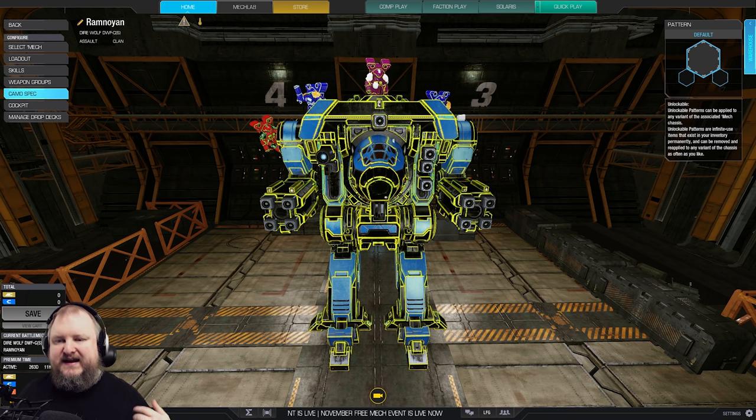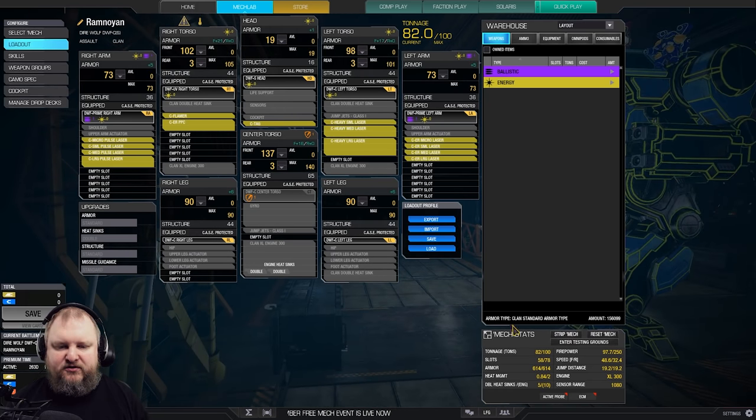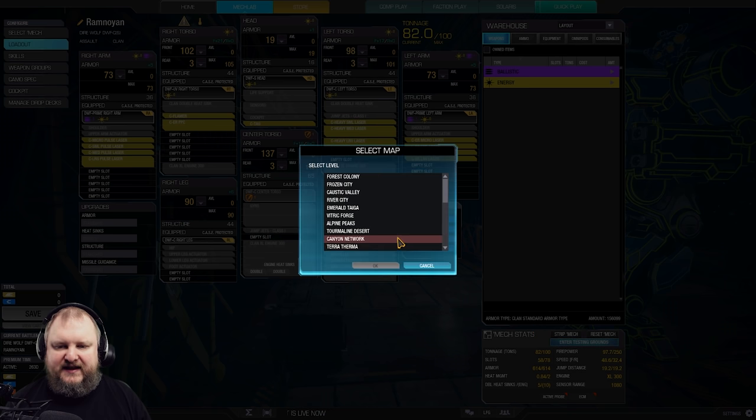Hitscan weapons would be lasers or flamers, and the projectiles will be all sorts of PPCs. And then there's the helpful TAG laser, which is kind of its own thing. Let's go ahead and jump into two different mech models and I'm going to show you how these weapons look like in-game.